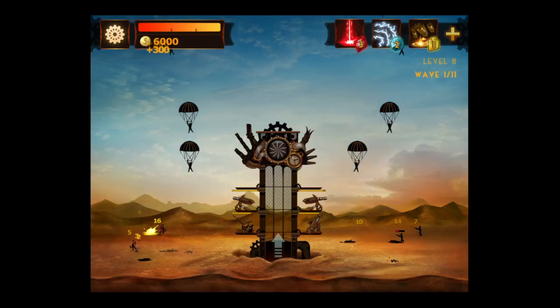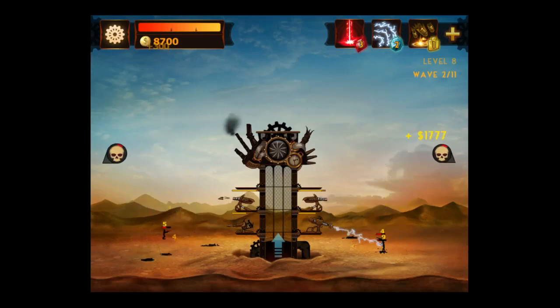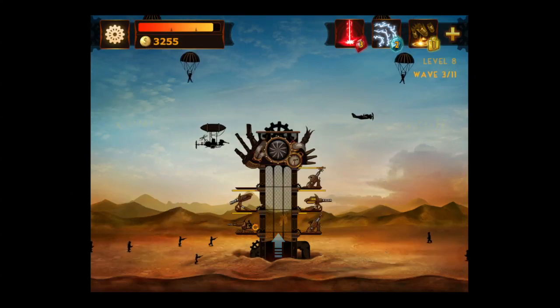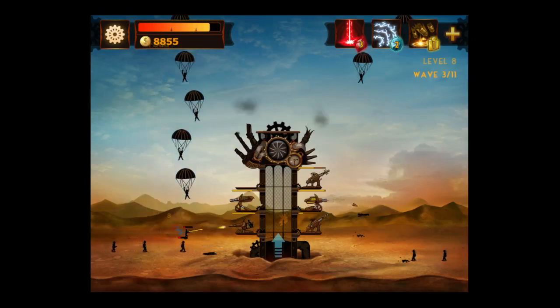How do you play? You tap on the arrow to access towers. Whatever is available to you, you can purchase if you have the cash, which is shown in the upper left. You start off with cash and you earn it for killing enemies. Also, some turrets work against air enemies and some don't — pretty obvious: cannons don't, but machine guns and lightning bolt turrets do.